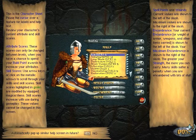Unexpected and expected there. This is the character sheet. Pause the cursor over a feature for labels and help. Attribute scores - these scores can only be changed between levels when you have a chance to spend your build points. Build points are awarded to increase your attributes. Skill score is usually arrows.